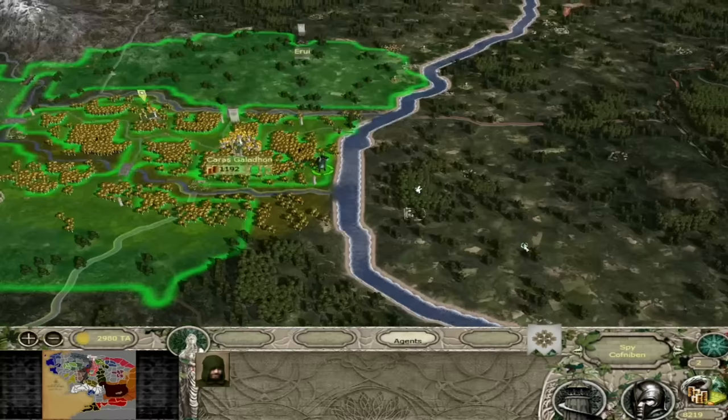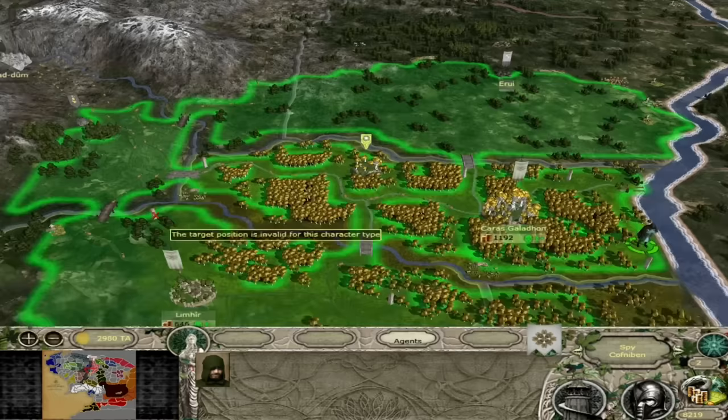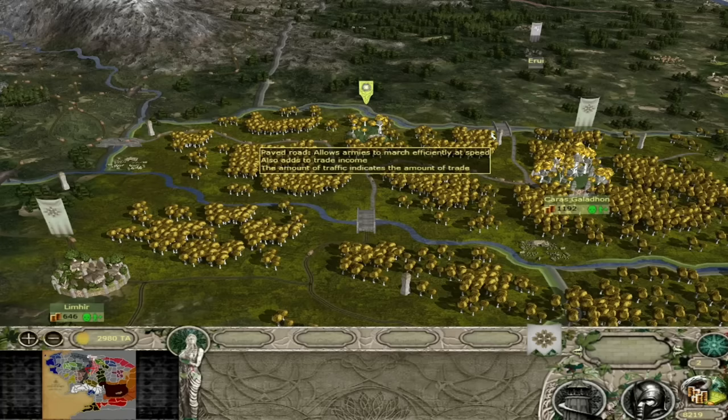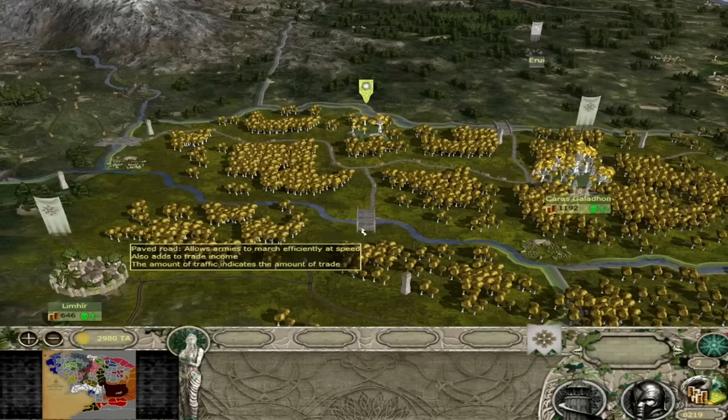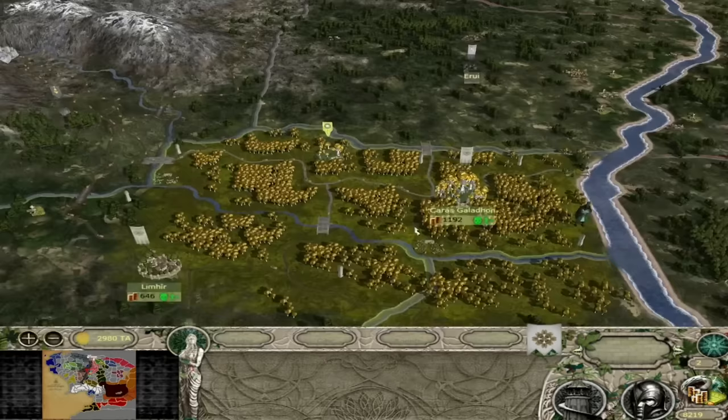Also a very defensive position here - there are only a few crossings into the eastern side. One is to the south of the river bordering Karas Galathon and the other is to the north. There are only three entrance points to this region, being these three bridges. So you can easily defend your region, and because you're an elf nation, having very powerful archers and fighting bridge battles is probably the best thing you can do. Given your sheer range and accuracy with archers, it's especially powerful for the elves.